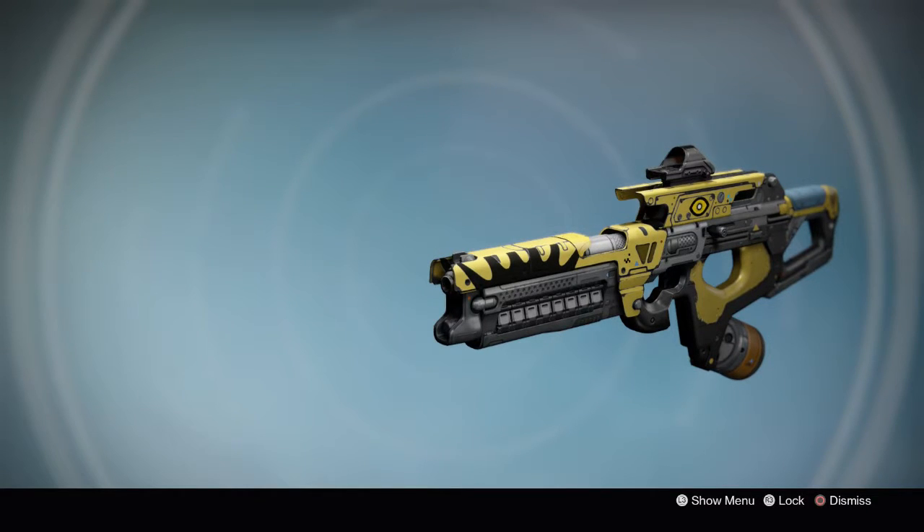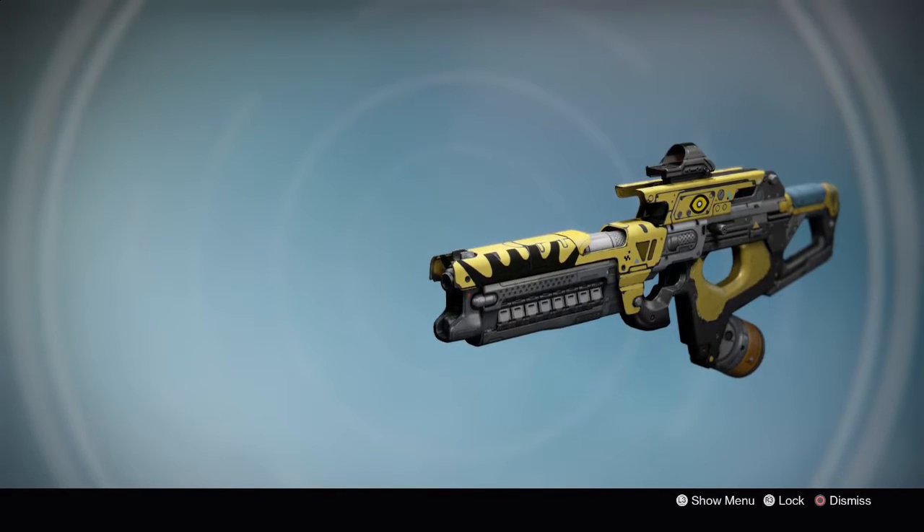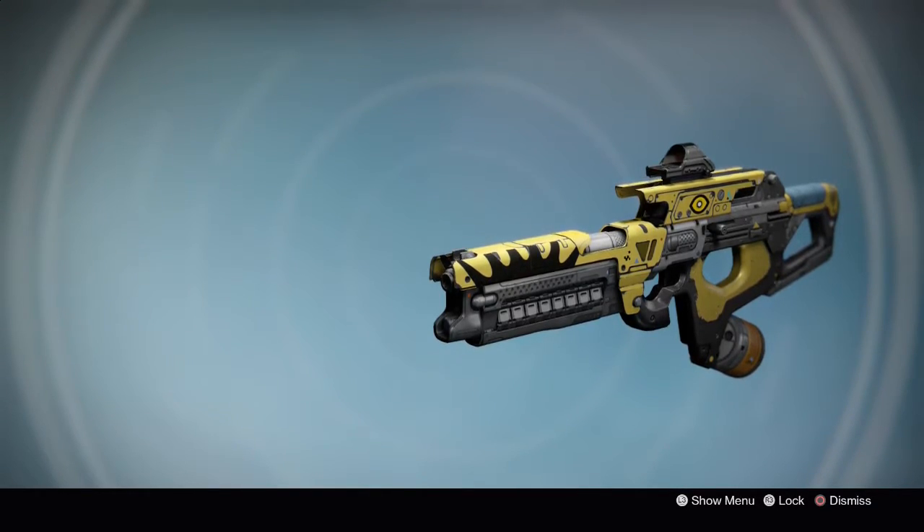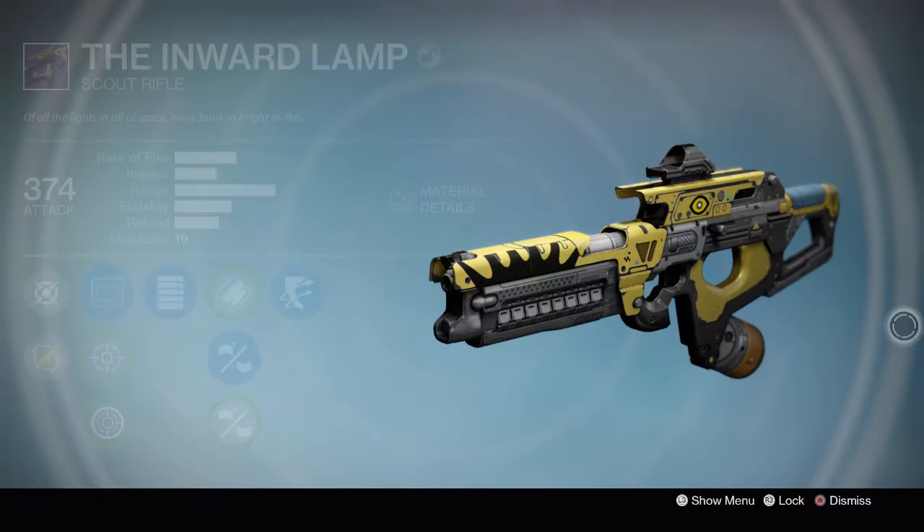All right, what is going on everybody, Jonsky here. Today we're gonna be taking a look at the Inward Lamp scout rifle, as you can see here on the screen. It is from Trials of Osiris and we're gonna take a look at some of the stuff that we got here.